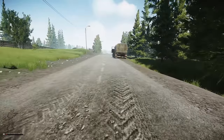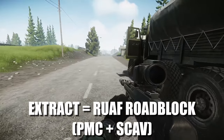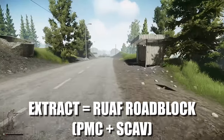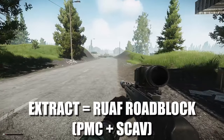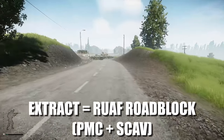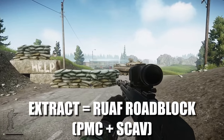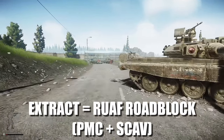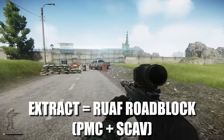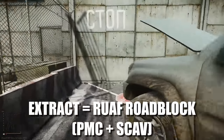The final location is UAF Roadblock. This is a PMC and scav extract and another temperamental one that requires the green flare to be up for it to be open. If the green flare isn't up, it's not open — and it's not up right now. The flare sits on the back of the truck; there is only one flare at this location. That's how you know when it's open. The extract is directly here and is a decent size with decent cover as well.